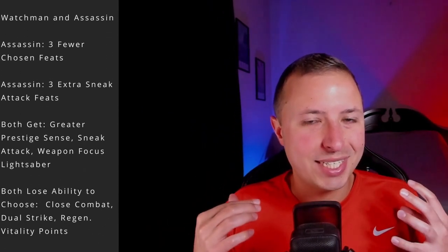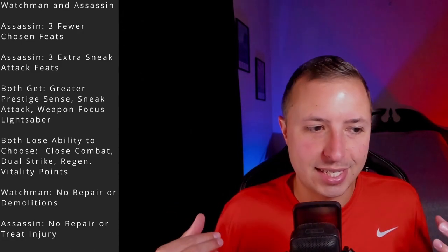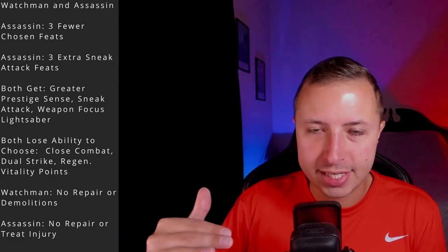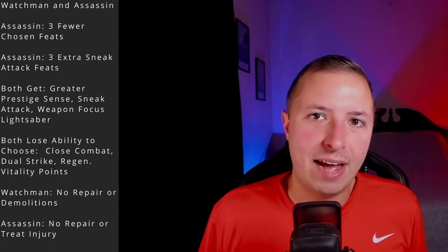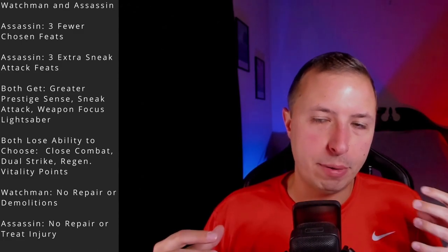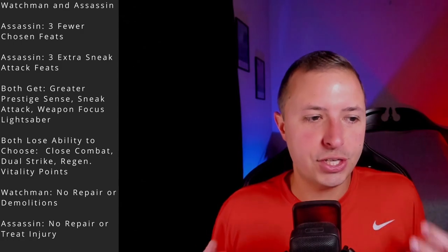The first thing that's a little different in this video is there's a legitimate difference between the Sith Assassin and the Jedi Watchman. The Jedi Watchman gains 10 feats from the feat screen and 7 levels of sneak attack — that's 7 to 42 damage, averaging about 24.5. The Sith Assassin only gains 7 feats but gets 10 levels of sneak attack, dealing 10 to 60 damage averaging about 35. Consider whether you value those extra feats or the extra sneak attack damage more. Both classes gain Weapon Focus: Lightsaber and Greater Prestige Sense, which increases your defense.